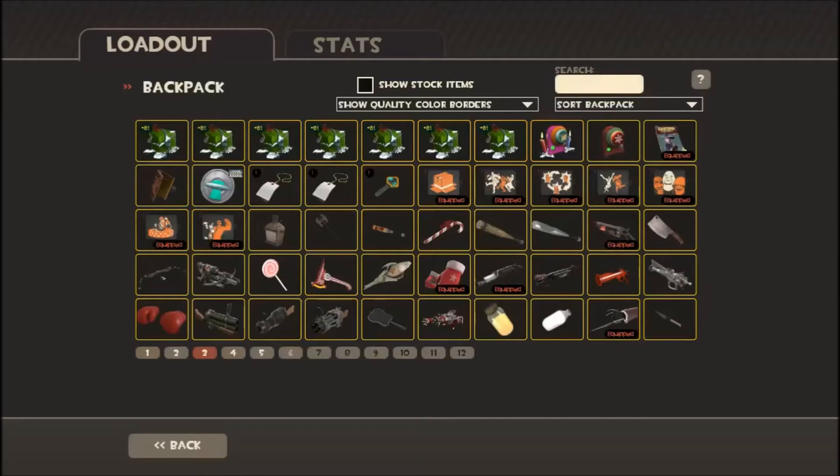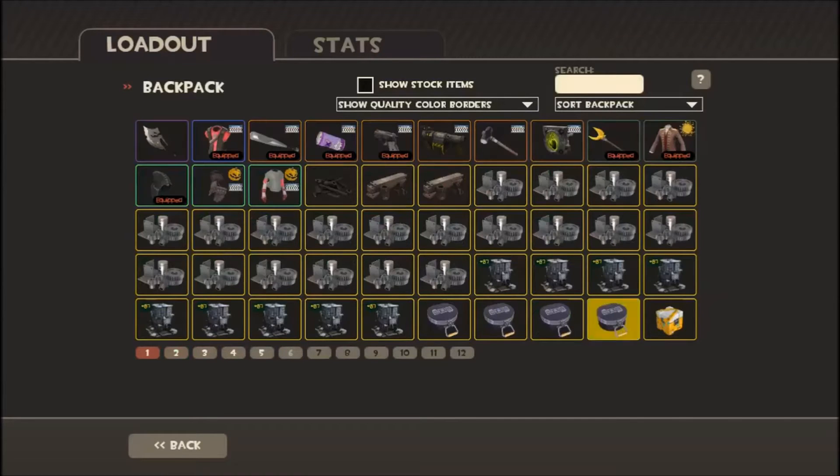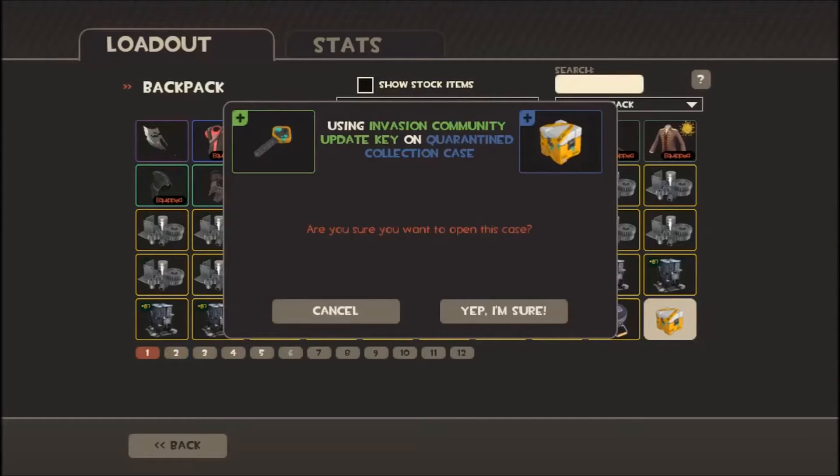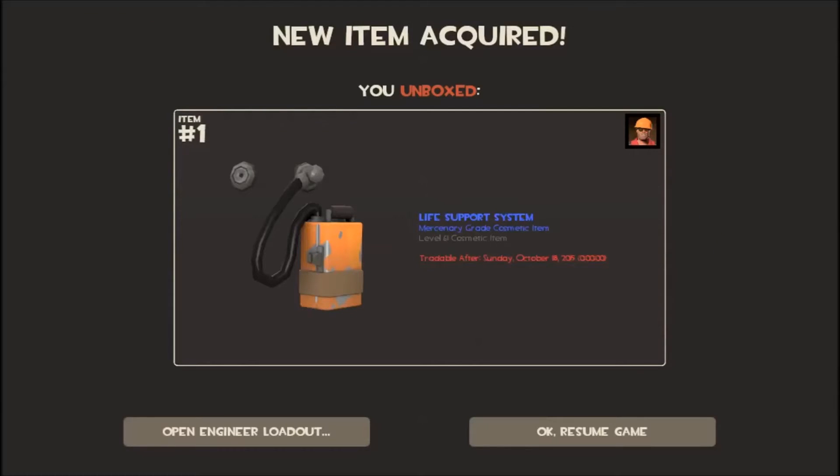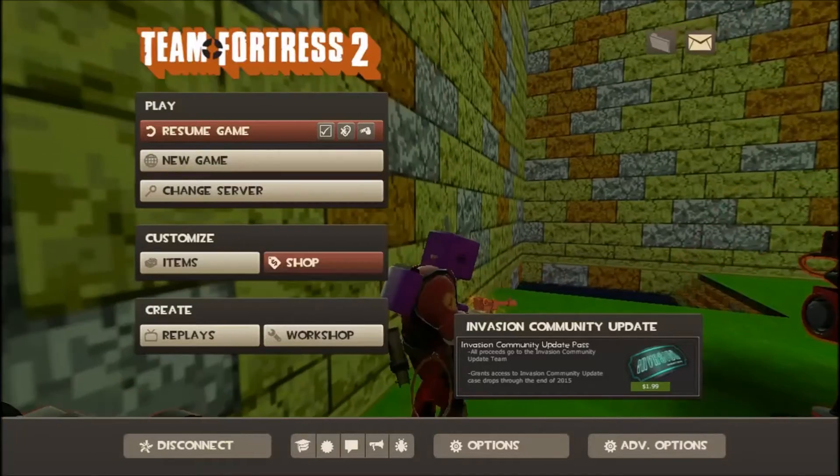All right guys, wish me luck, let's do this — open with the key. Oh my goodness! I got my fingers crossed... I got the Life Support System, a mercenary-grade cosmetic item. That's not bad — that's for the Engineer!